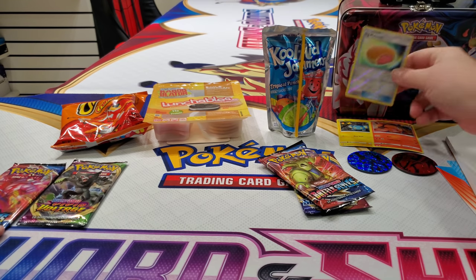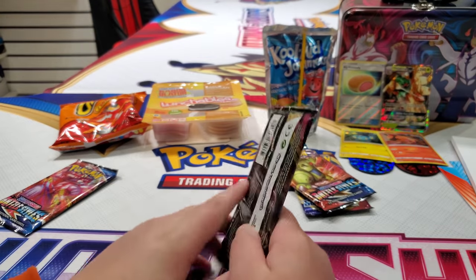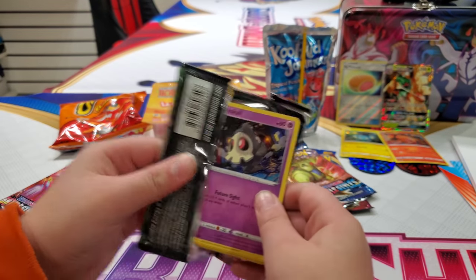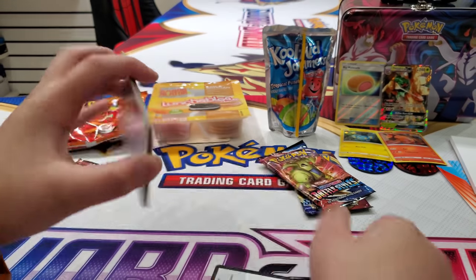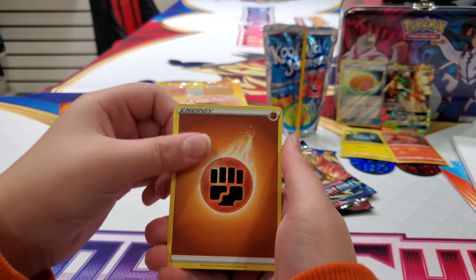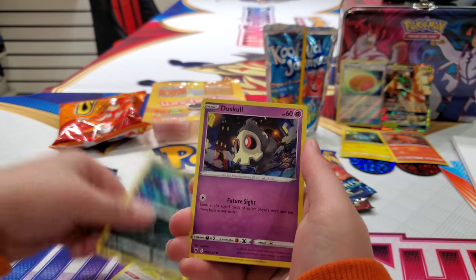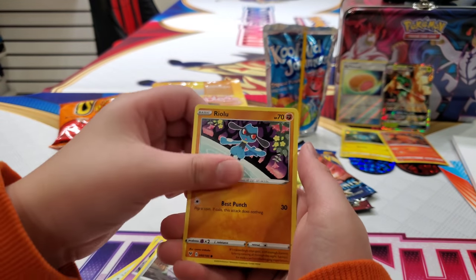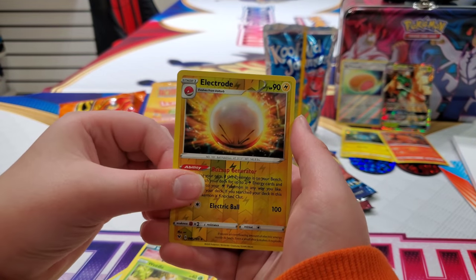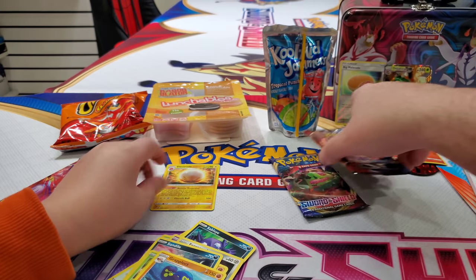And you get a shiny big Malasada of all the things to pull out of a lunch tin. You can pull a lunch card — that's a real thing, it's a lunch card. This is Vivid Voltage. Imagine a Jumbo Pichu to go with his jumbo lunch. Sableye, Duskull, Ferroseed, Riolu, Sandile, Weedle, Electrode — he doesn't have much of a snack. And you got a reverse rare though. Yeah, that's not bad.